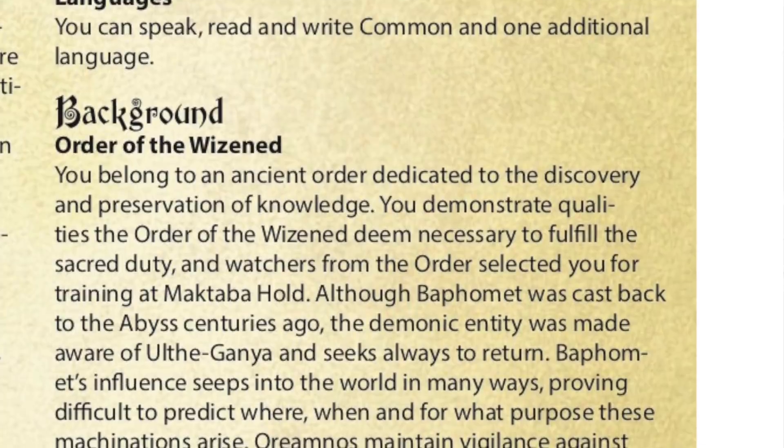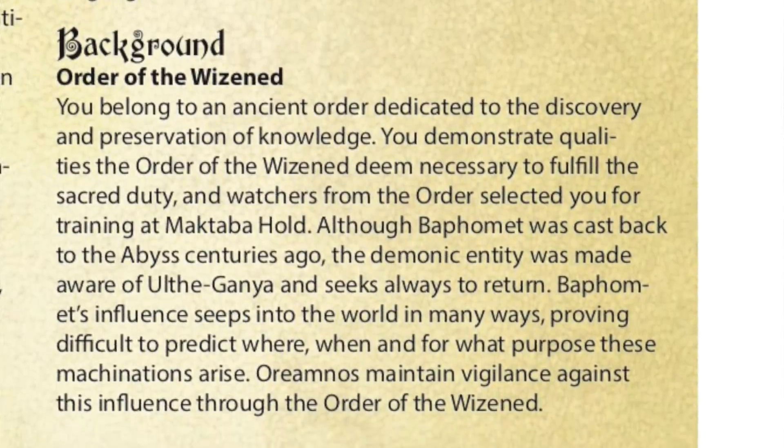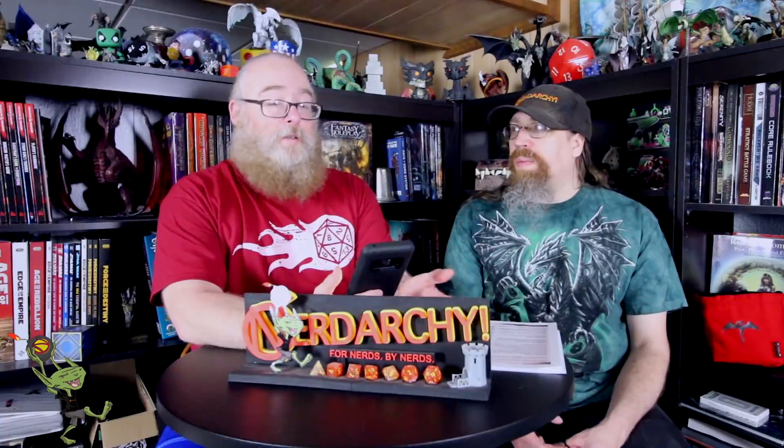Doug went ahead and created a background for someone who belongs to the Order of the Wizened. Since there is this secret stronghold of Maktaba Hold, you could technically be a non-Goat Folk character who found your way there and works there as a background. If your character has run afoul of the Labyrinth, it would make sense that you might fall in with the Order — maybe they protected you, or in your research to figure out who and what the Labyrinth is, you've made enemies of them. So a non-Oriomnos becoming part of this Order is totally a thing.